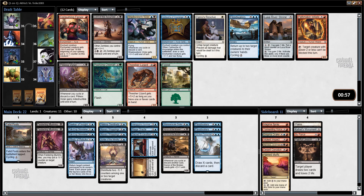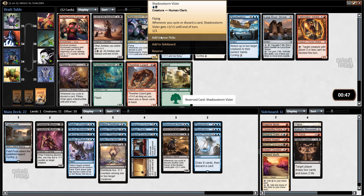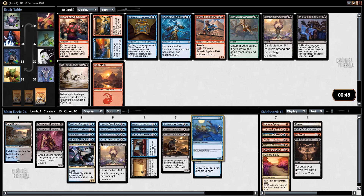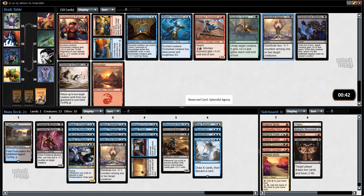Shadowstorm Vizier — that's just what I want! River Serpent over Initiate — for a control deck with a cycling theme I think that's a pretty straightforward pick. Now I'll take a Splendid Agony over a cartouche and a Wander in Death. I could have had like a hundred Reduce to Rubbles — it's not that appealing. Wander in Death is good in these kinds of decks but I think I do need another removal spell.